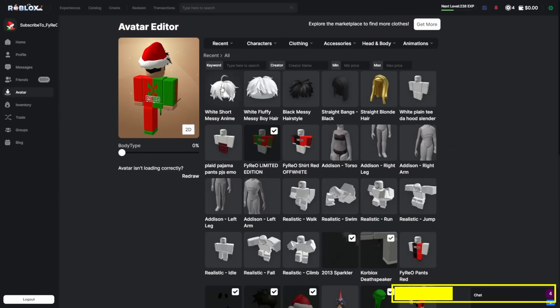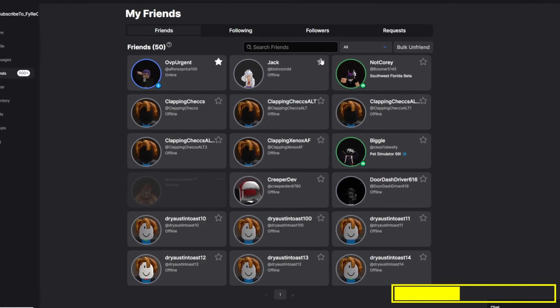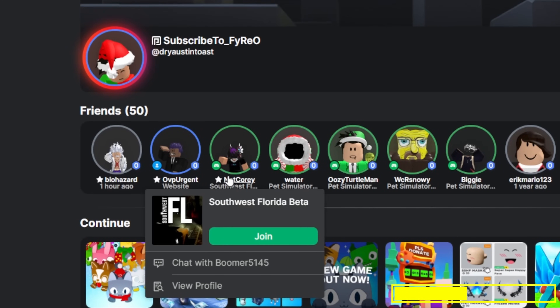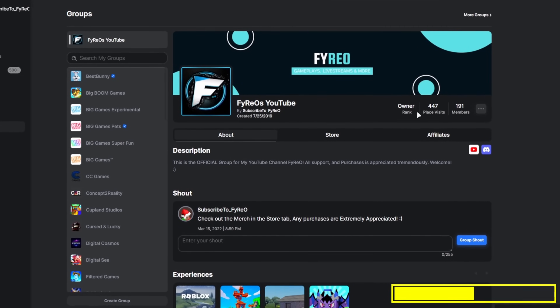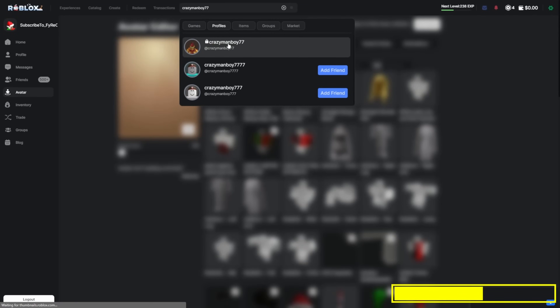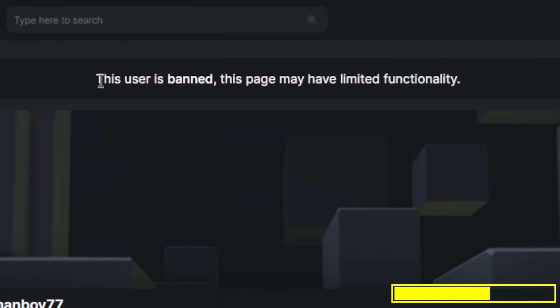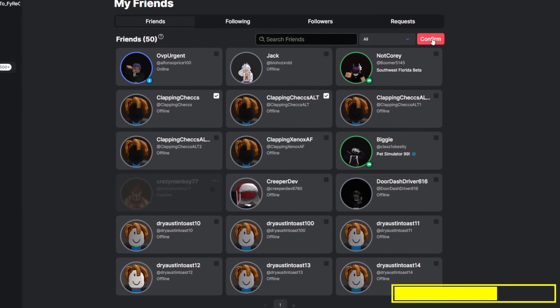It shows your current private server subscriptions in your transaction tab, has a filter section in the avatar creator with keyword, minimum or maximum price, and lets you equip multiple hairs or accessories. A feature I really like is being able to favorite or have best friends — it puts them at the top of your friends list so you can easily join them. On the groups page you can see when the group was created and how many place visits it has. You can also look at banned Roblox accounts and see what their profile looked like, and you can bulk remove friends.